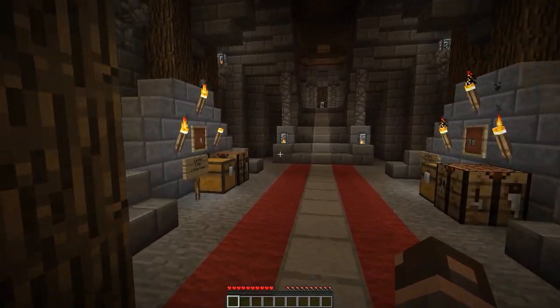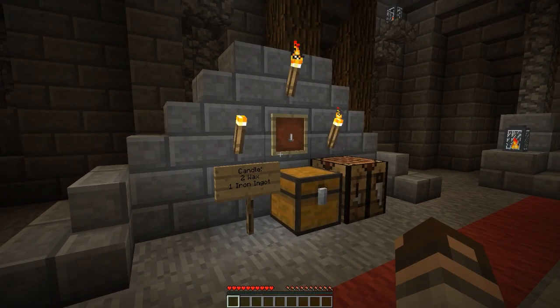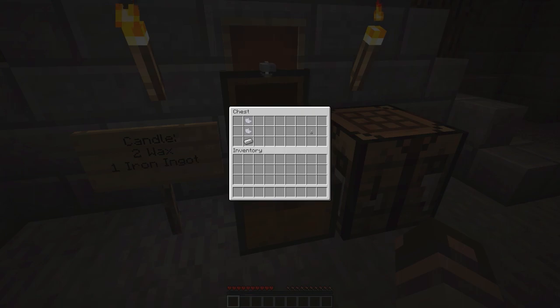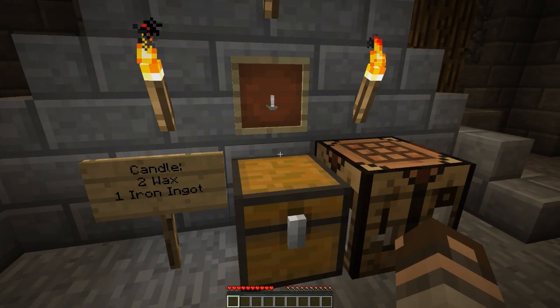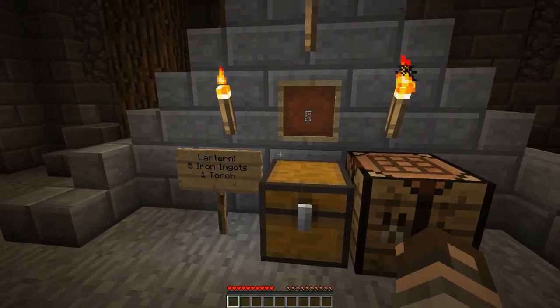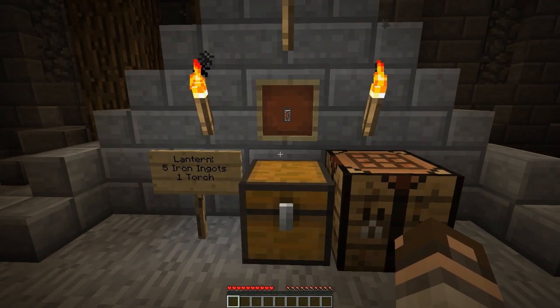Now we're going to move into the main hall where we have our candle. The candle is 2 wax and 1 iron ingot. The recipe is here, and you get the candle. I will show off the candle in this video a little bit later, but first we're going to take a look at the lantern and one other item as well.